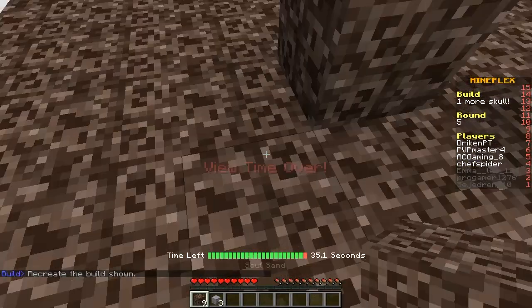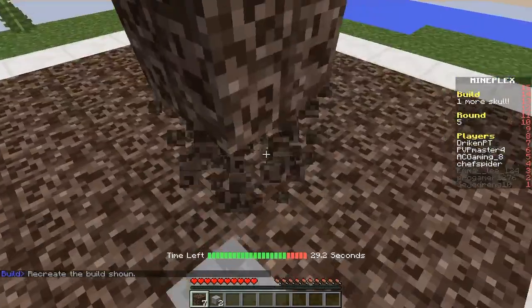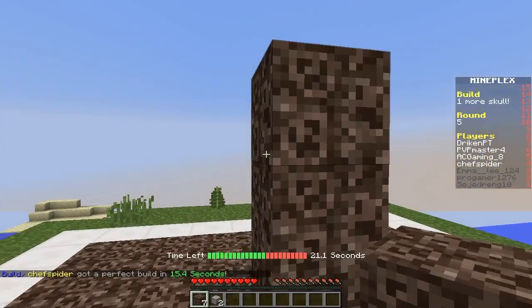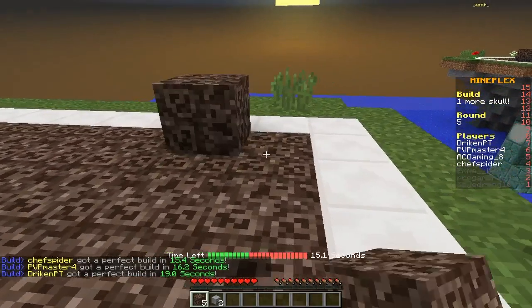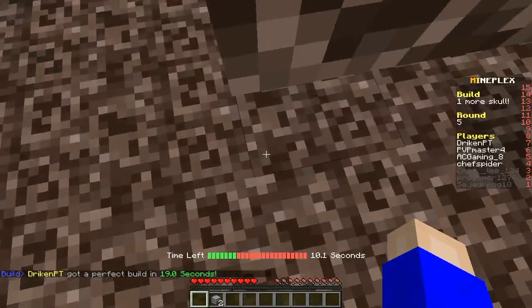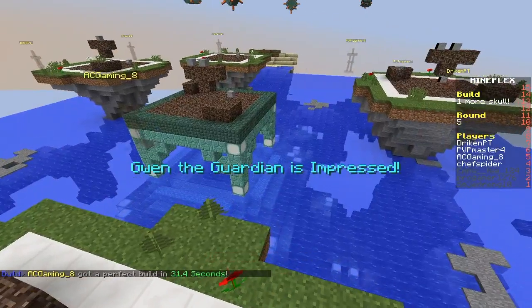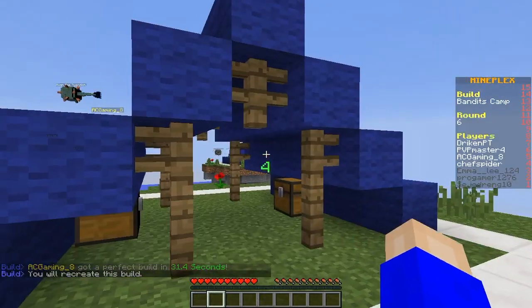All right, so let me just get the spot right there. Oh no, that is way too close. Let me keep that there — perfect build? How do you perfect build that? Oh my god — flag! Okay, there, that was a close one. And I guess everyone got a perfect build, so bandit camp — let me just see.